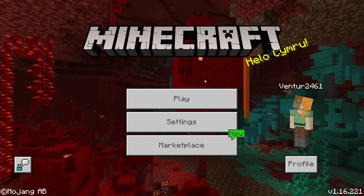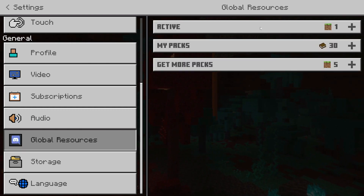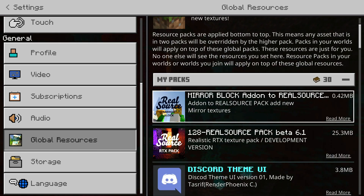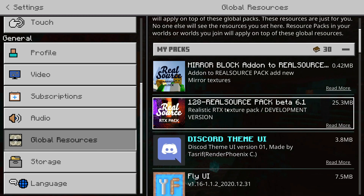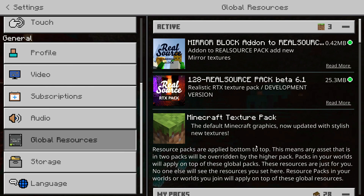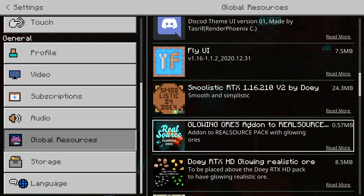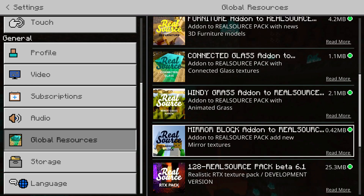Once you've imported all files and got the success messages, go to Settings, scroll to Global Resources. You'll see three sections: Active, My Packs, and Get All Packs. In the Active section you'll have the default Minecraft texture pack. Click on My Packs and you should see the Real Source add-ons and the Real Source texture pack you just downloaded. Enable the texture pack first, then enable the Mirror Block, then the other add-ons: Windy Grass, Connected Glass, Furniture add-on, Modern Living, Glowing Stones, and Glowing Ores.